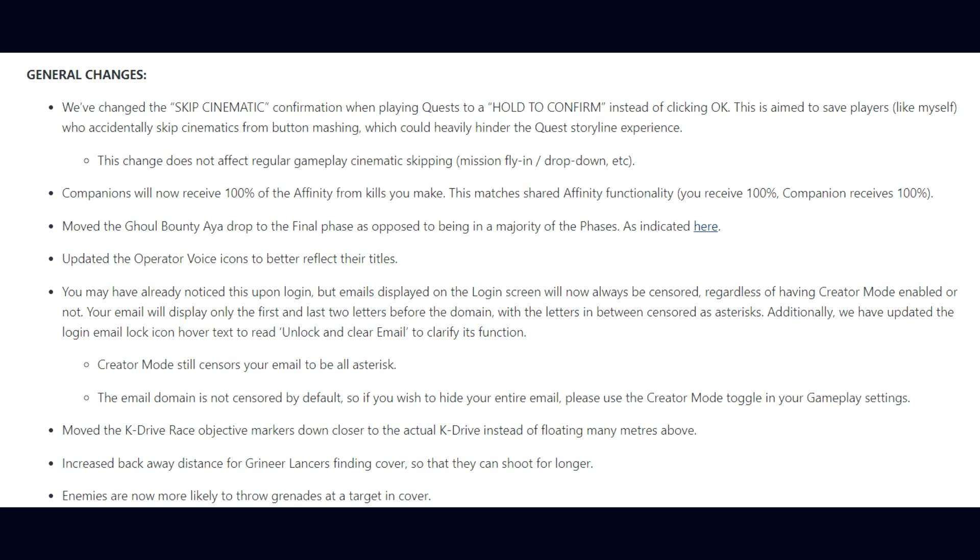Operator Voice icons have been updated to better reflect their titles. Emails displayed on the login screen will now always be censored — regardless of Creator Mode — showing only the first and last two letters before the domain, with letters in between replaced by asterisks. The login email lock icon hover text now reads 'unlock and clear email' to clarify its function. Creator Mode still censors the entire email, and if you want to hide the email domain as well, you can use Creator Mode.